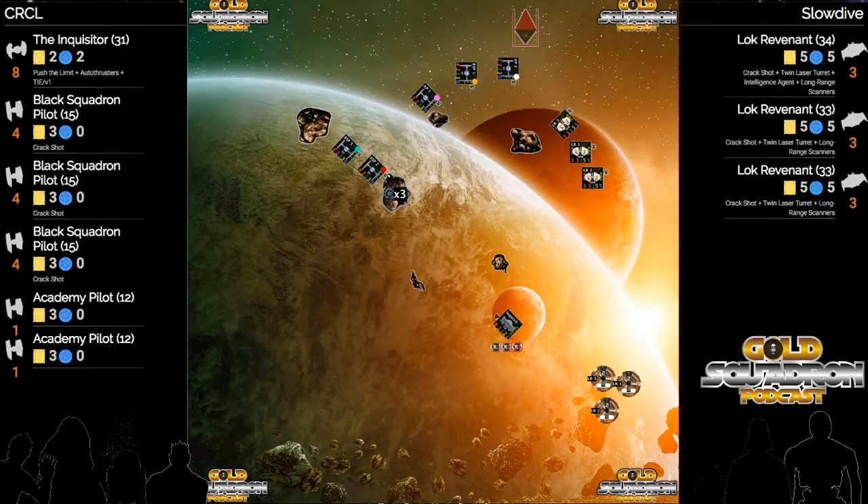If they rule it that you can discard zero tokens, the Wookiee gunship is the direct counter to this. You just take expertise and reinforce every turn and you're toast.